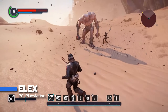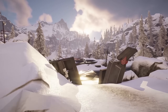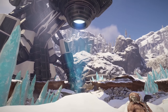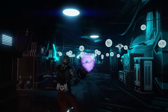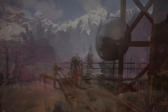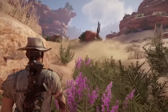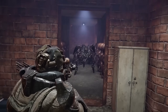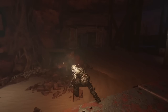ELEX is one of those love-it-or-hate-it open-world RPGs, but if you stick with it you'll find an experience unlike anything else out there. Developed by Piranha Bytes — the same team behind the Gothic and Risen series — it throws you into a strange post-apocalyptic world where science fiction collides with fantasy. Think jetpacks, swords, futuristic guns, and magic all mashed together. The world is massive and full of factions, each with its own philosophies and playstyles. Whether you join the Berserkers who reject technology and rely on magic, or the Outlaws who live for chaos and scavenging, your choices shape the way the story unfolds.